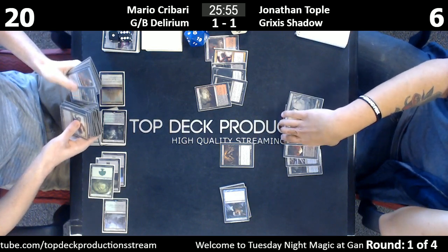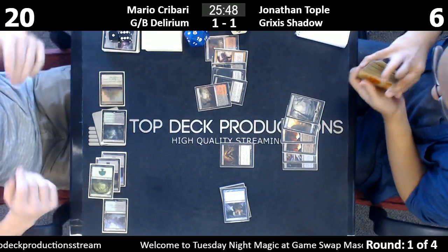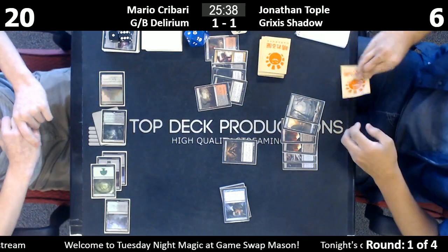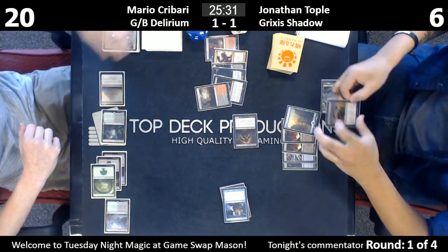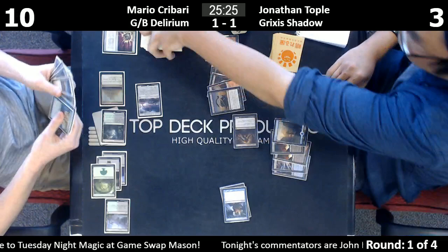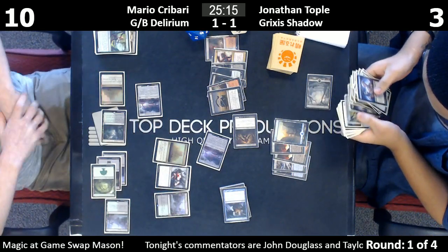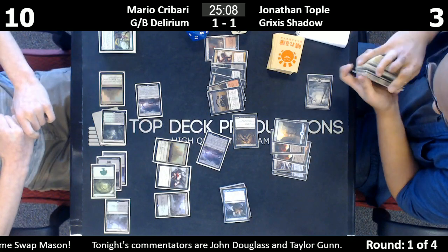He took three there from six. Jonathan's at three, so the Death Shadow is a ten-ten. He drew a Surgical Extraction! Alright, Inquisition. He's surgically extracted the Emrakul — no more of those shenanigans.